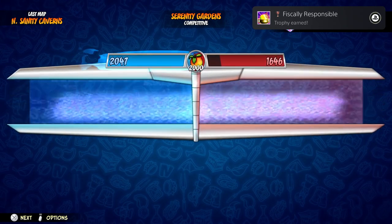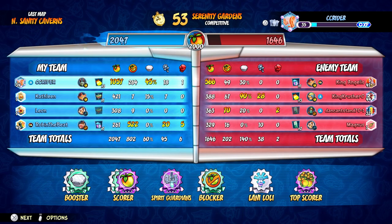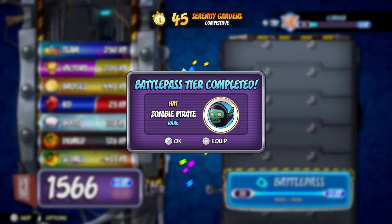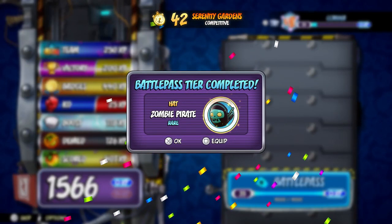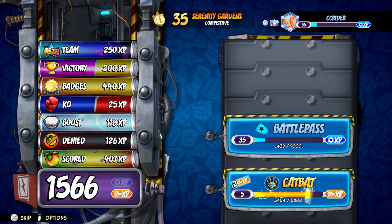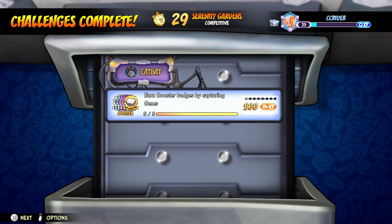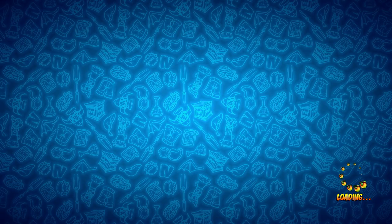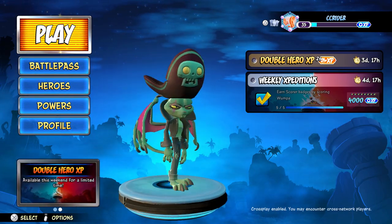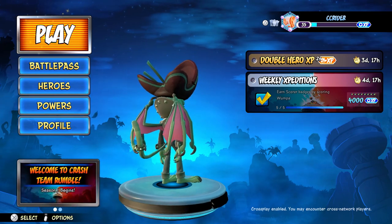We get the Fiscally Responsible trophy — I guess just for scoring a lot of Wumpa Fruit. We got over 1,000 — I think that might be our first time scoring over 1,000 Wumpa Fruit. That was amazing. I think we learned a thing or two throughout today's episode playing as CatBat, and we also got level 35 and the zombie pirate hat. We get some extra experience for CatBat — almost enough for another level up, and we did a lot of good stuff, so that's definitely a level up for CatBat. Awesome. We're gonna back out — I had a lot of fun with this character, and that means we only have one more character left to showcase, which is Entropy. We'll be doing that next time around. Definitely let me know your thoughts on CatBat — the scorer character, very fun. That is gonna wrap it up for today's episode of Crash Team Rumble. Thank you guys so much for watching — I'll see you next time. Bye-bye.